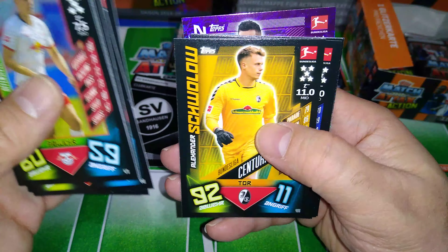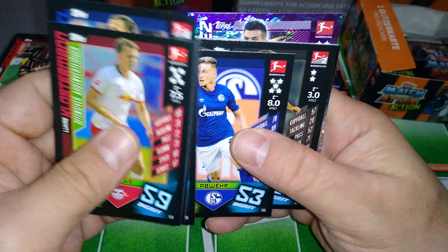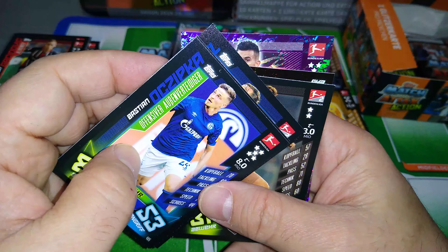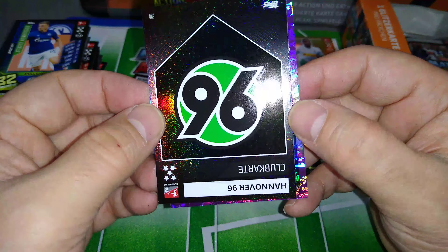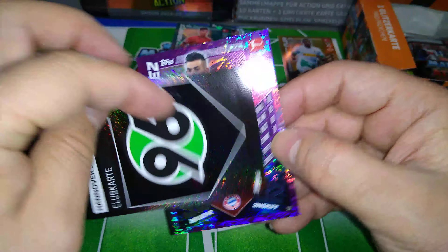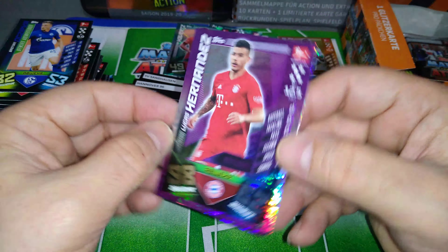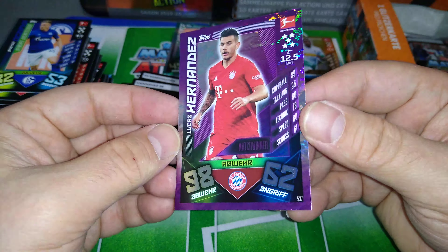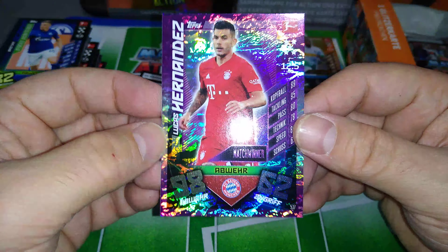Klostermann, offensive-minded player. Here is Zhivkov, Centurion, Freiburg. Osepka, attacking-minded player. We got the Hannover 96 badge — they got relegated last season to the second division. And Lucas Hernández, new signing at Bayern Munich, centre-half.